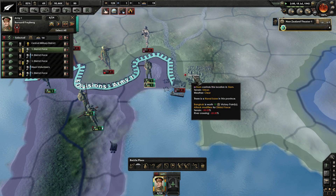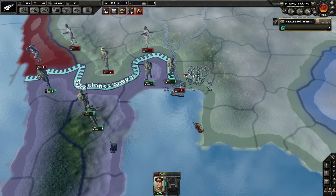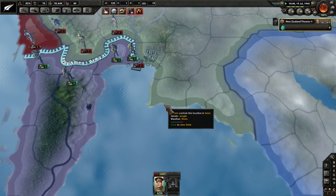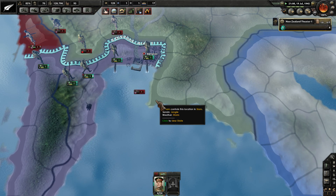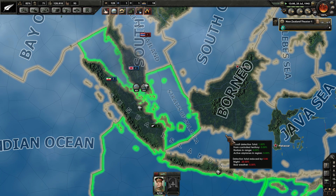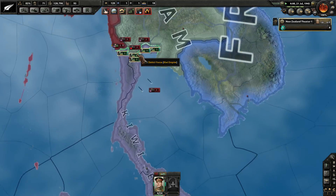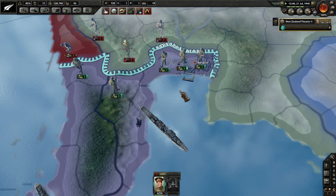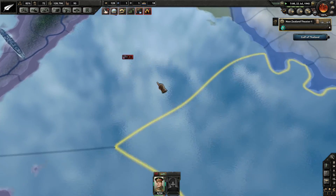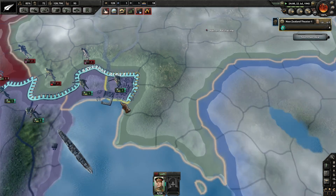Two divisions there are getting counterattacked — we'll leave one division there, and one we're just going to march into Bangkok uncontested. The Siamese fleet is chilling in there — that should kick them off. So we now at least control Bangkok, which was a big, big move for us. I think it's worth like 10 victory points — it's worth a lot.